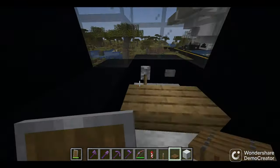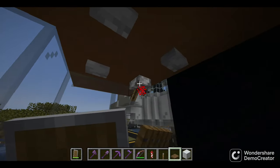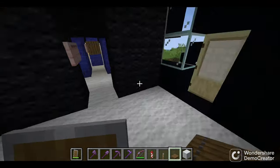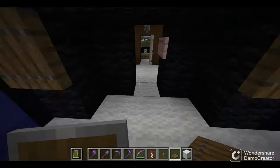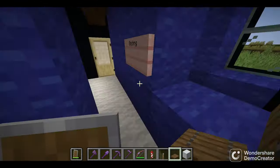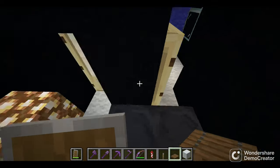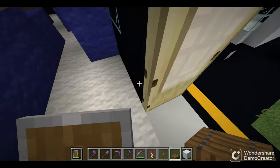Here's the cockpit. Here's first class and then economy. And here's the crew resting room — we were too lazy to put the crew resting room on some other planes even though they're bigger.